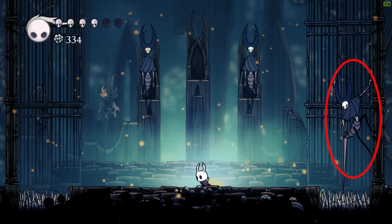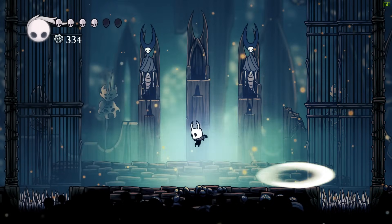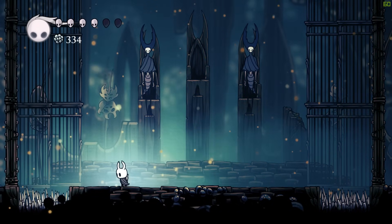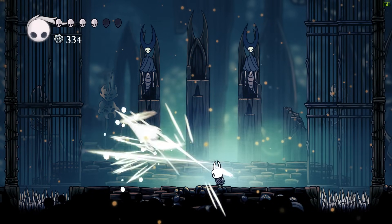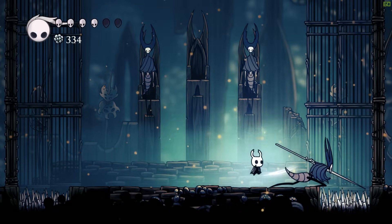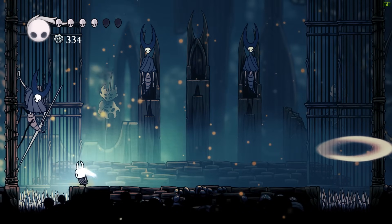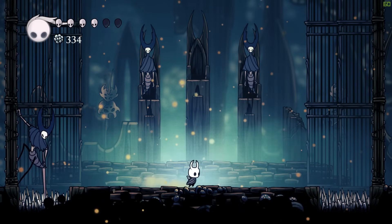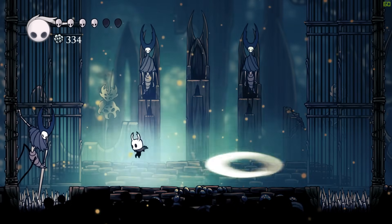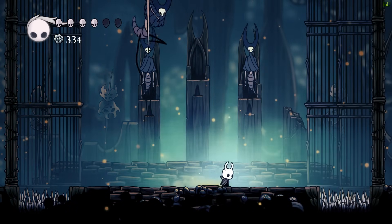Notice how he's slightly higher on the ledge here? You want to stay on the ground so you don't jump into his boomerang. It's pretty easy to get two strikes on him when he does this attack, because you can get one for jumping, and when you land you can strike him again even with the shortest sword.